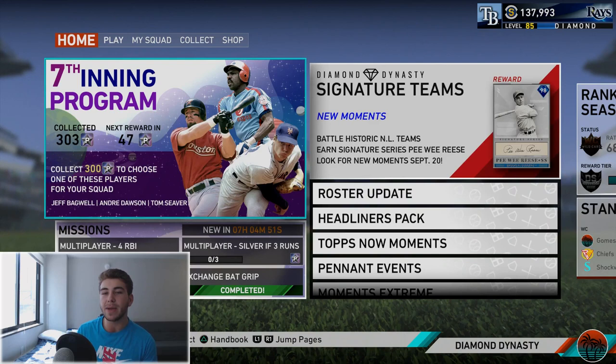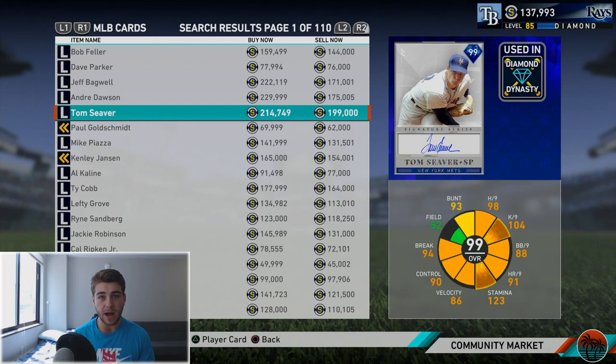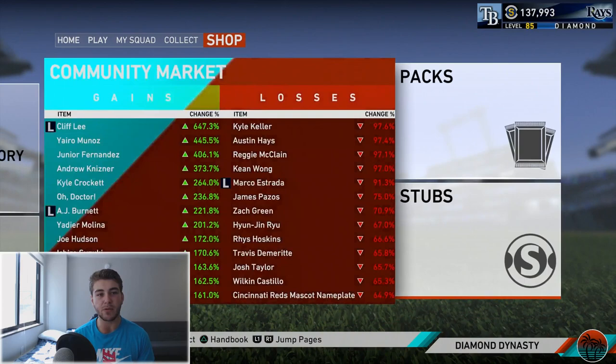This one is different than in the past because we have the signature team moments which give you 90 stars — we didn't have that before. I think that's why these cards are going for so cheap right now. I did have the voucher, but zero out of ten would not recommend it — the voucher cost me about 375,000 stubs and these cards are going for 215 now. Even when I completed it they were only going for about 280, so I was not able to make my stubs back.